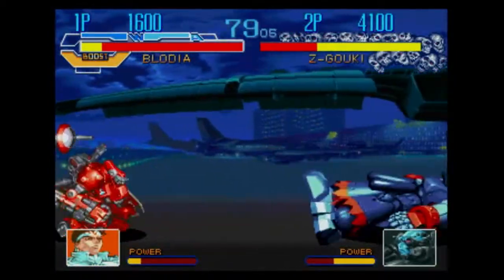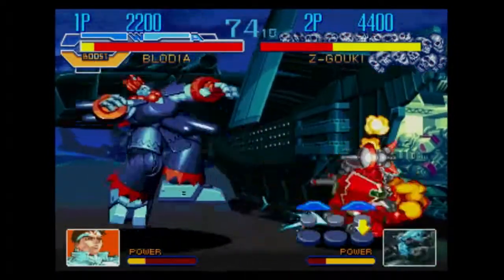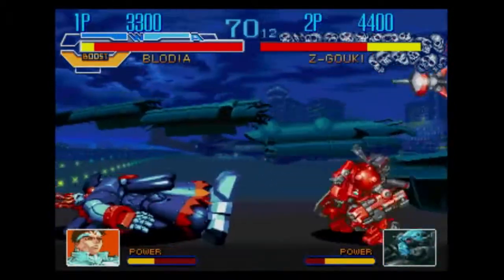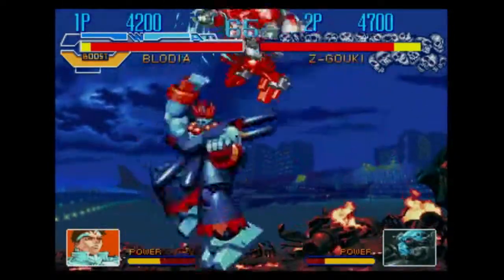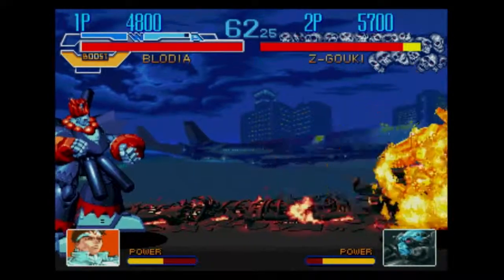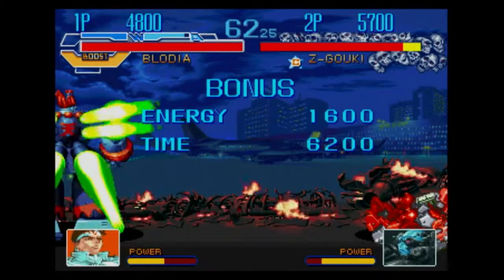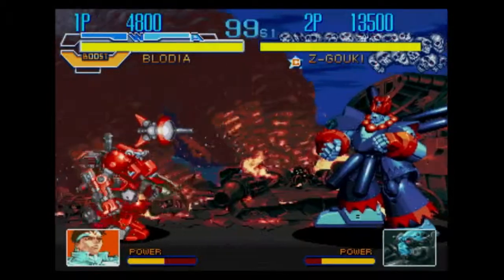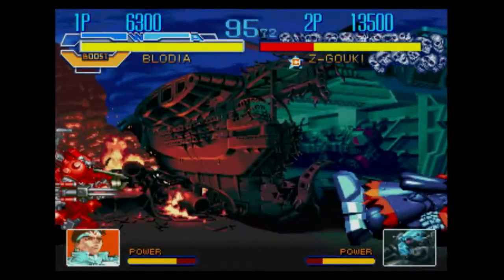I hit the boost button in the air and got a nice double jump. Let's see what my weapon attack is. I've got an uppercut type attack. Do I have a fireball? I do. So I've got a fireball — it doesn't always fire. And it looks like I've got unlimited weapon use since I'm playing as a boss character.